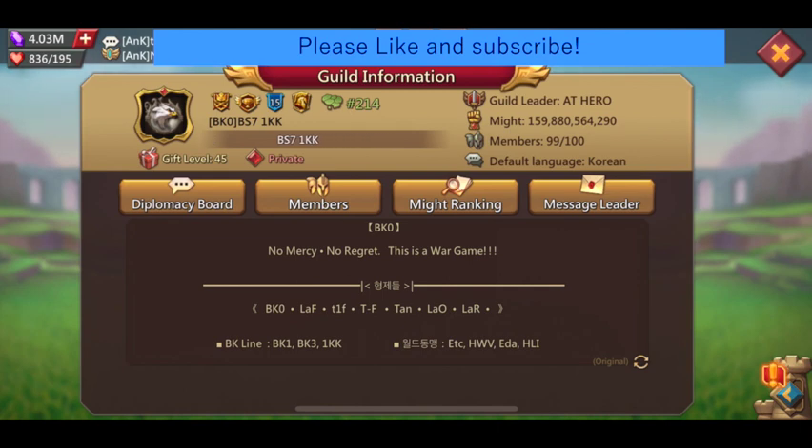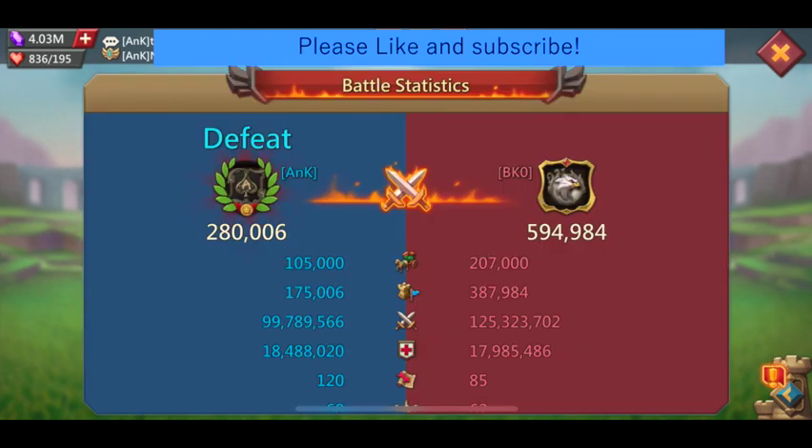We've got another full champ player who has higher stance than me but was absent this time. Although we lost by a lot, it wasn't that terrible and we got quite a lot of educational battle reports, so I'm going to go over the reports in detail especially on what caused the result and how it can be improved.